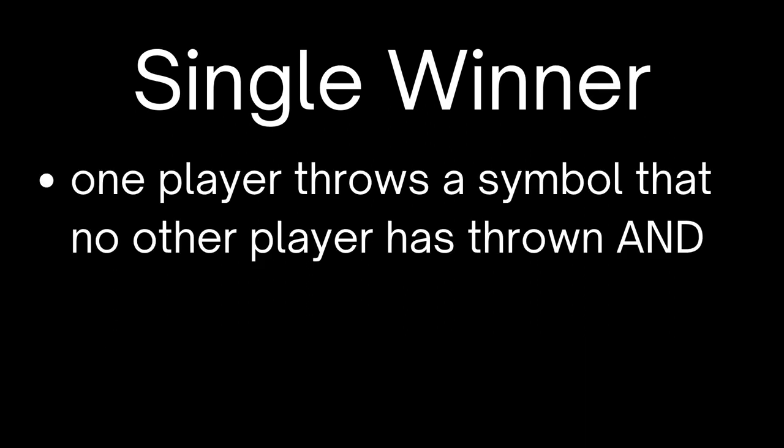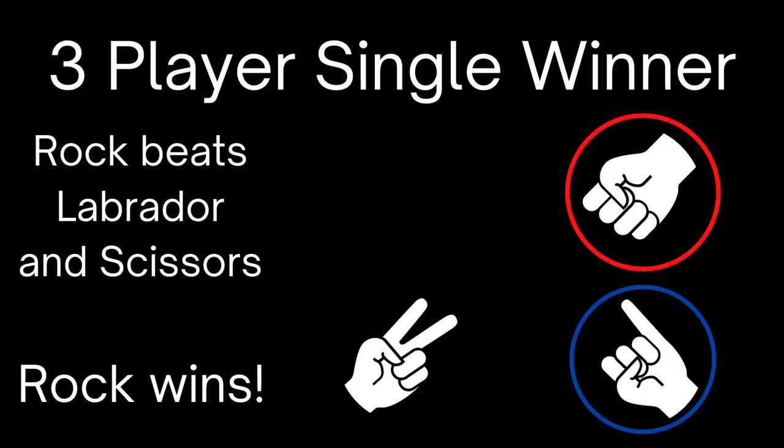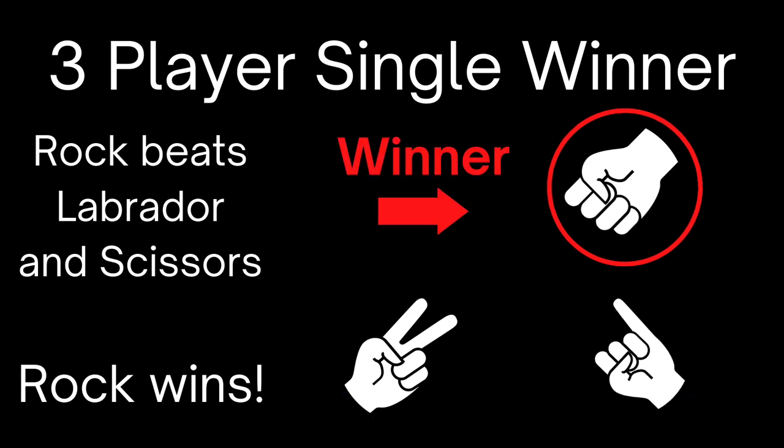Single winner. There's a single winner when one player throws a symbol that no other player has thrown and that symbol beats all other symbols thrown by all other players. Feel free to pause the video and study the slides. Let's take a look at some examples. You've got a rock, a Labrador, and a scissors. Rock beats Labrador and scissors and is the winner.